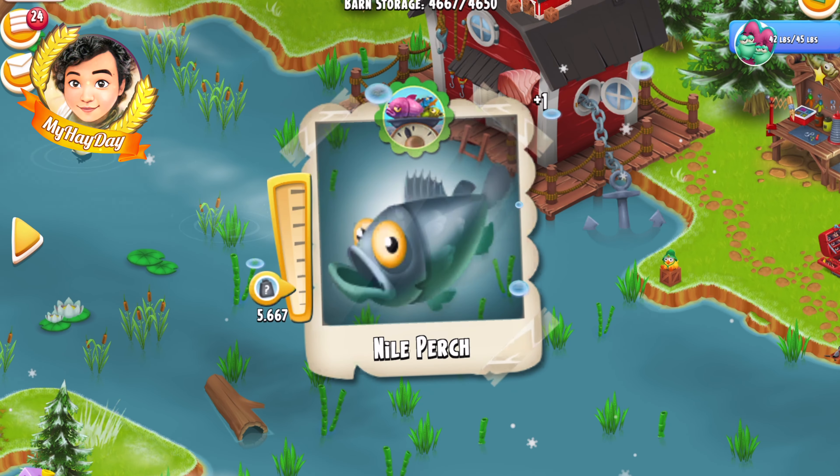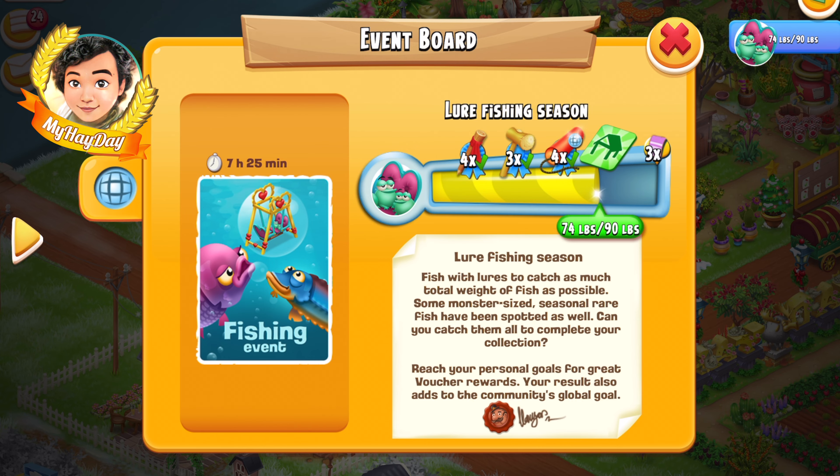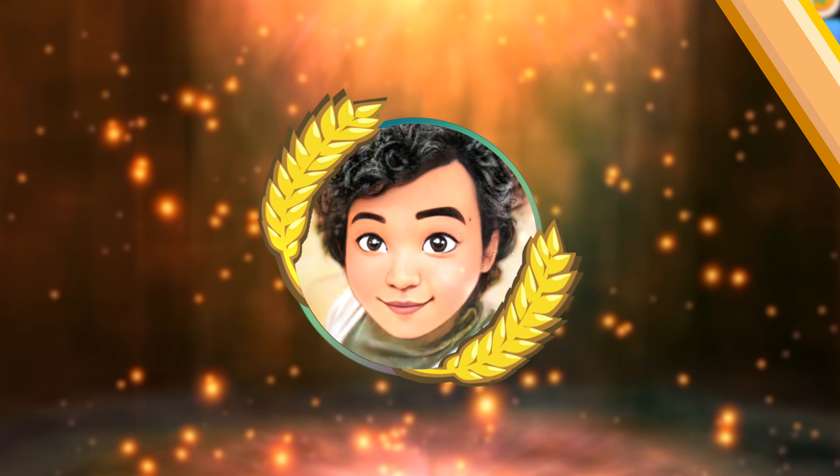In this episode, you will see how I catch 2 giant fish — 23.1 lbs! First is a nail pitch and second is a sender, to reach the global fishing event and get the Valentine's swing decoration. Especially now, the fishing event is nearly finished, so in this episode you will see how I use only 9 lures to reach the global goal.